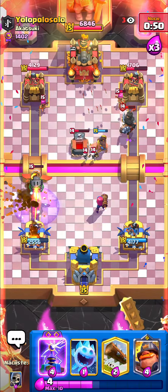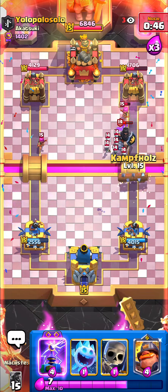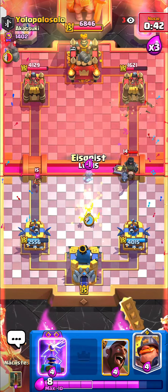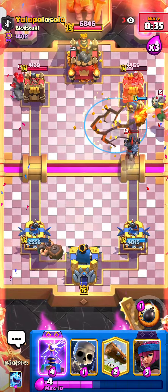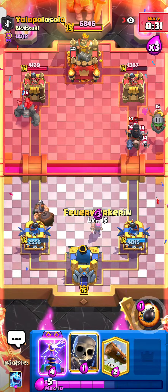I'll just go for my Hogger and then Earthquake for the Tombstone. He played it in the anti-Earthquake placement — that was pretty good play, I've got to give him credit. Going Log over here and then Skeletons and Ice Spirit just to be safe. Then I'll go for the Hogger again, Earthquake on top of the Tombstone — which he played. Yep he did. We got zero Hogger hits on the tower. Wow, that was crazy.